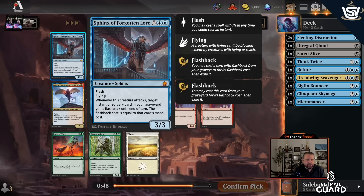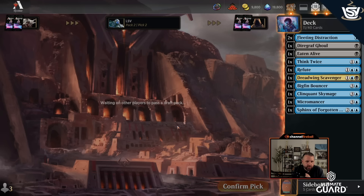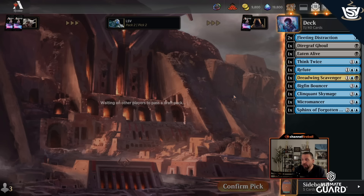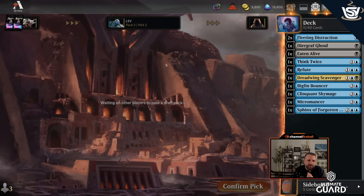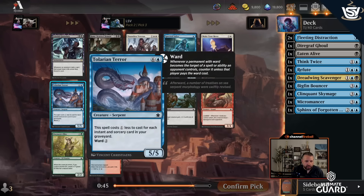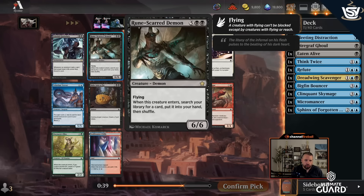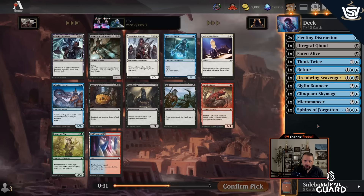This is shaping up to be a really good deck. Pack two: this pack has like six cards I want — Stab, Burglar Rat, Bake into a Pie, Tiller, and Terror are all great. Stab would be the best since it's cheap and gets with Micromancer, but there's also Runescar Demon and Spectral Sailor. I'm going to take the Sailor — it's a one-mana play that draws you extra cards, it's a must-kill threat, and it can attack.